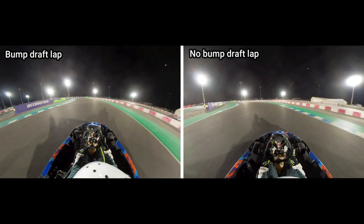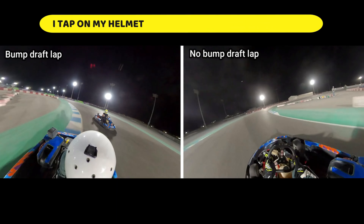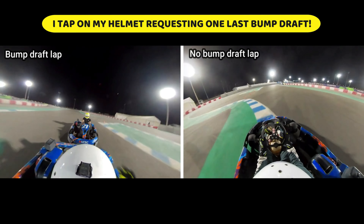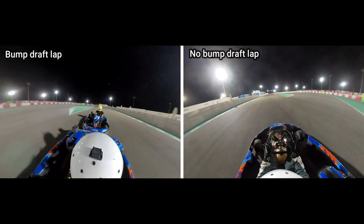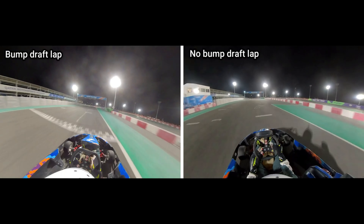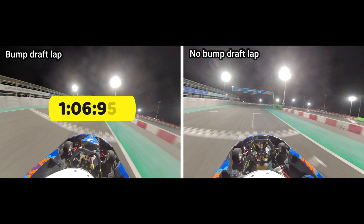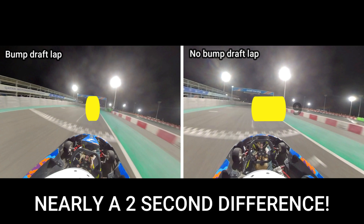We'll switch to the back angle. He's setting up his line to get as close to me as we exit the final two corners now. I'm going to signal to him, tap on my helmet to give me one last bump draft all the way up to the finish line, and it's a long run up the hill, so I'm going to gain even more time. Let's see what the final lap times were: a 1 minute 6.958 for the bump draft lap, and a 1 minute 8.819 second lap time for the lap without bump drafting — nearly a two second difference.